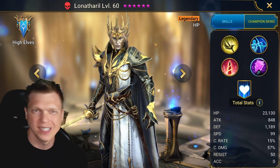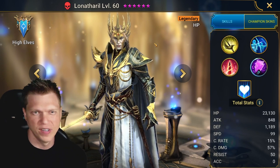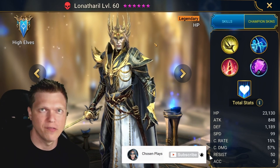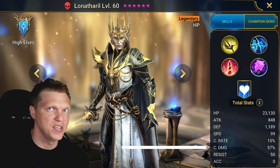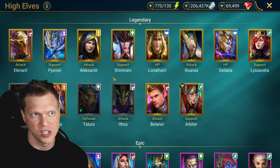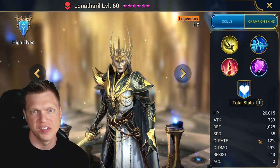The base stats are mostly what we would expect. 23k HP for an HP champion is fine. The attack is completely irrelevant. 1200 defense is okay. 99 speed is fine. He gets 50 base resistance, which is nice, and then 57% crit damage, which is right in the middle of the three most common values — typically 50, 57, or 63. You'll see a DPS champion like Roanoss gets 63, and a support champion like Shiramani gets 50. He's right in the middle at 57.